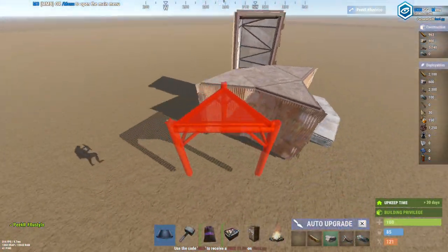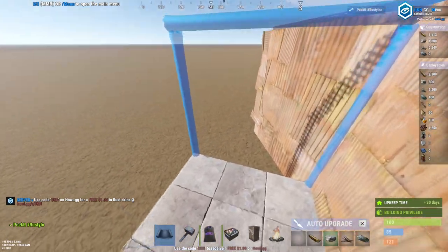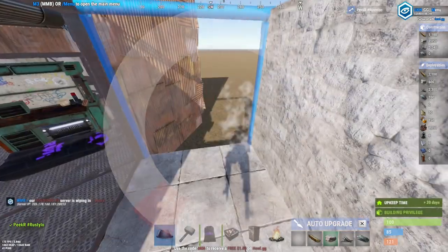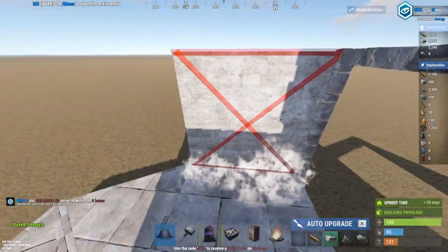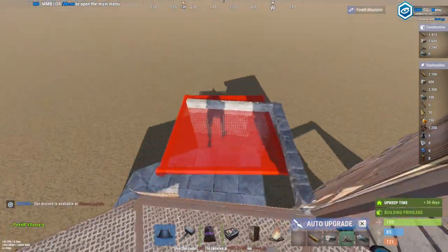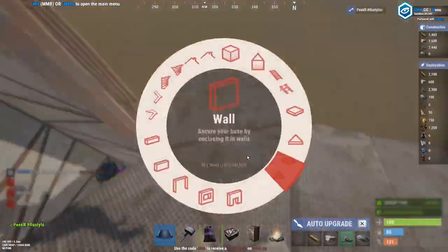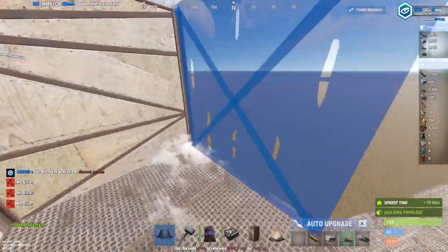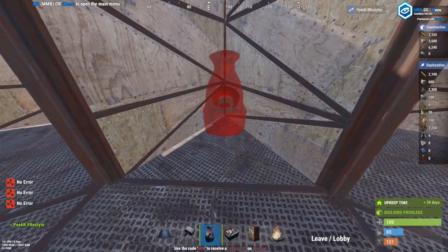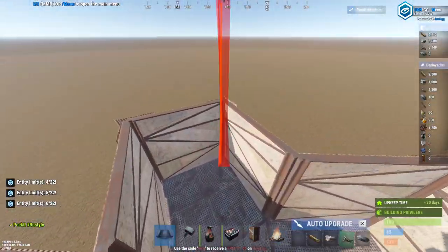When you're done with that, go ahead and place yourself a wall frame right there, do that on the other side as well. Then go ahead and fill in the roofs right here and then walls all around like this — do this on the other side as well. Make sure to wall in this one as well. Go ahead and place yourself another three furnaces right there and then wall in the roofs just like this.